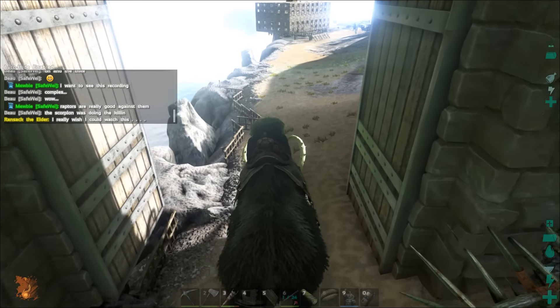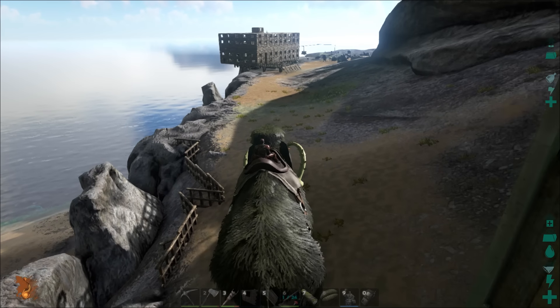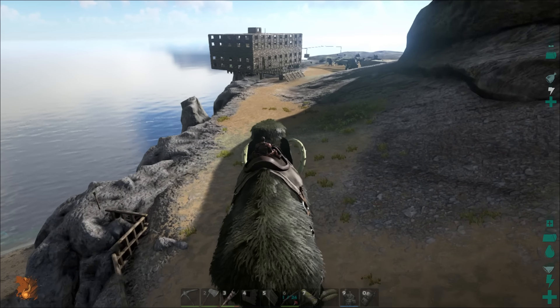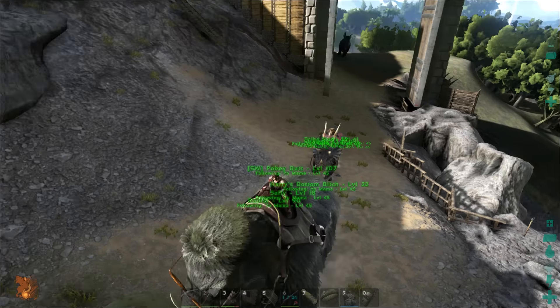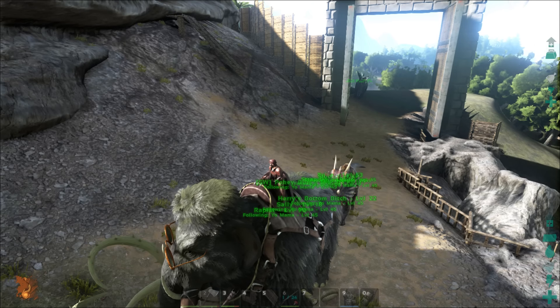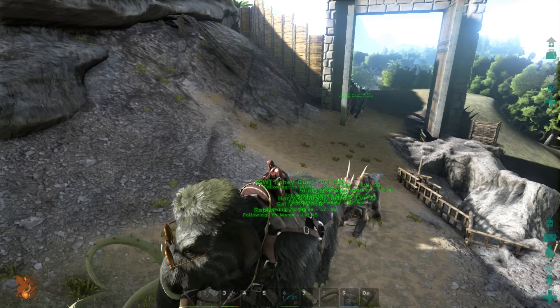And here we are pulling into our new base on Craig's Island. We are gonna be building out a really, really big dinosaur garage — and by really big, we mean huge. It's gonna be able to hold about four or five different Brontos.